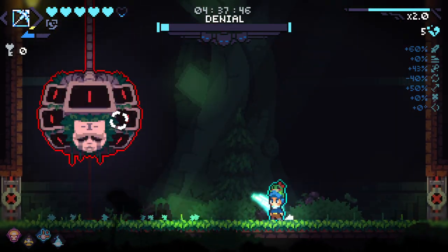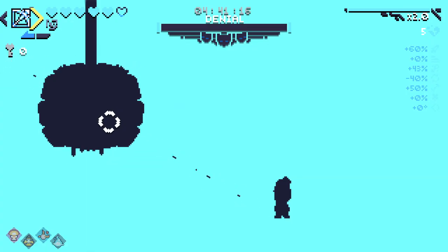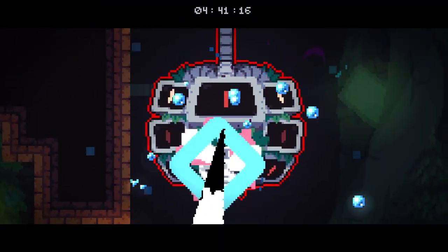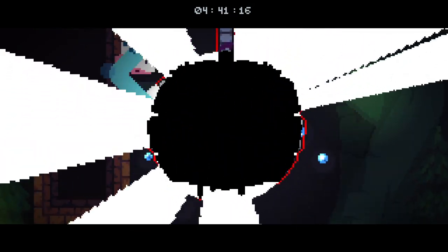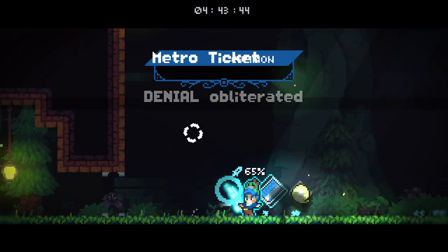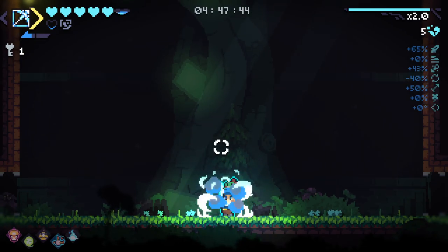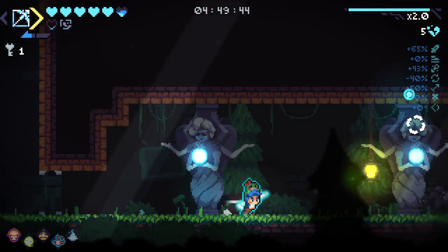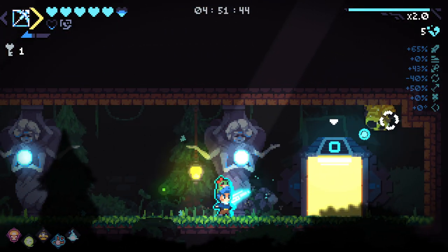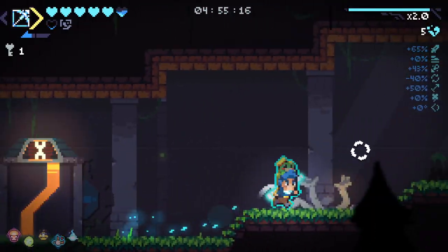That definitely helped. We did a lot of damage to him there. And there you go — we got the flawless. Now we've just got to try and not get hit too much on the next floor. I'll heal up. We're not trading away any HP here as well. Let's destroy our hive. And then we've just got to be incredibly cautious.